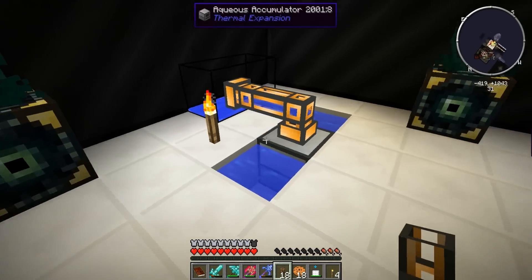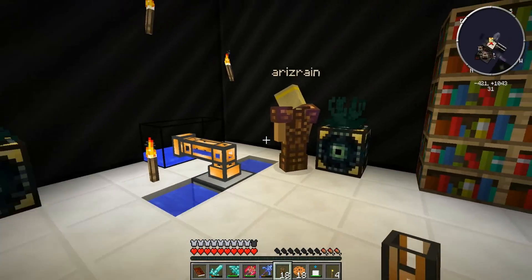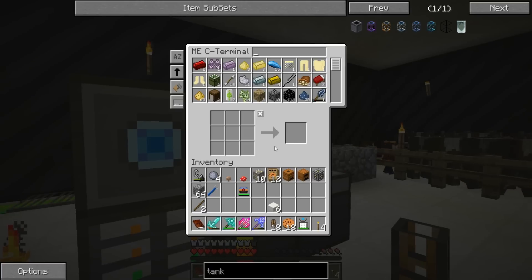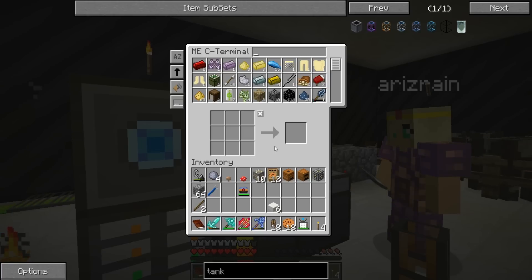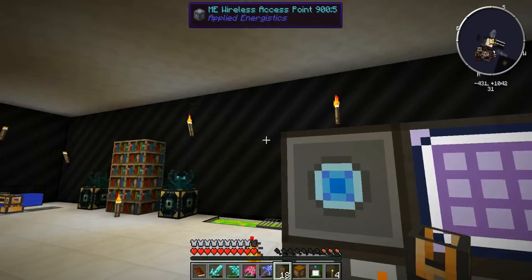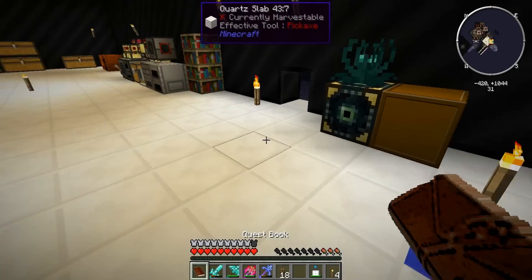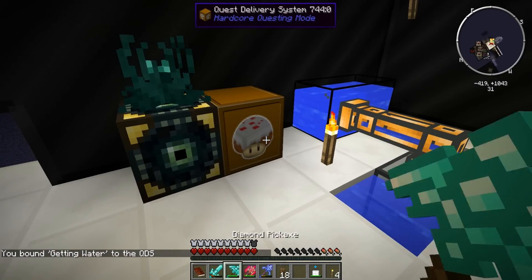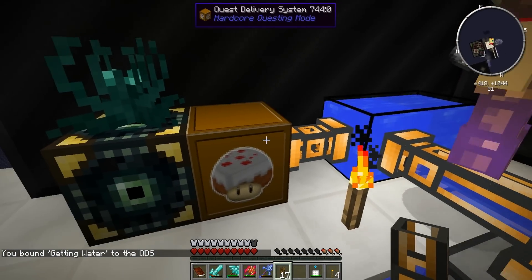Look at that - we're already getting water! It's pumping in, look at that - it is awesome. We don't even need - we have one of those QDS - Quest Delivery Systems, remember? We're gonna take this and put this right here, so when it gets full, or even as it fills up, I'll select the task and click it. Then we're gonna check the book.